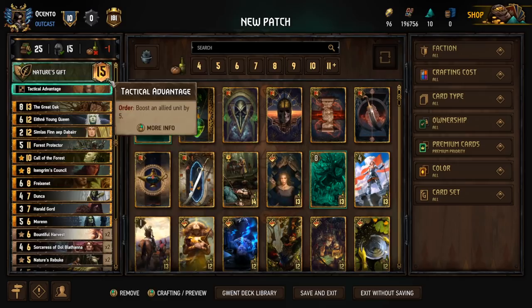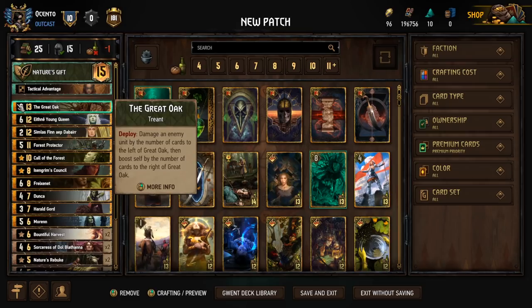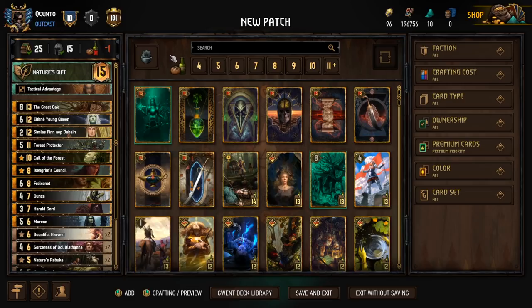Hey and welcome back to the channel. Today we're going to be taking a look at a Nature's Gift Symbiosis Scoia'tael deck that I put together for 10.2. I know the provisions don't quite line up because I'm recording this prior to the release of the patch. Great Oak is going to get a provision buff to 12 with a base power fixed to 9, and this deck is going to be really good when the patch drops.